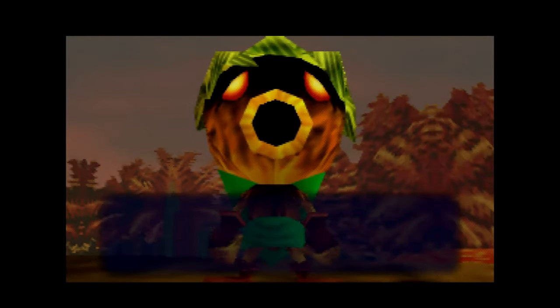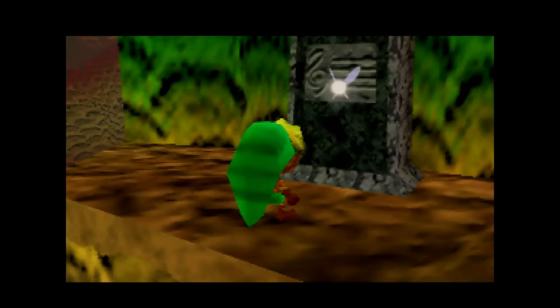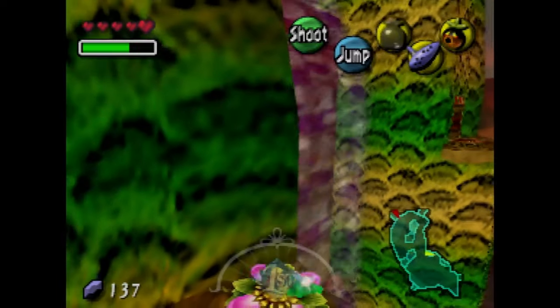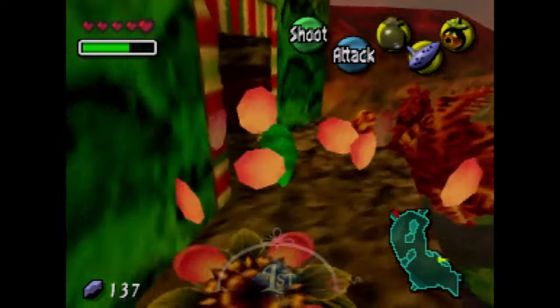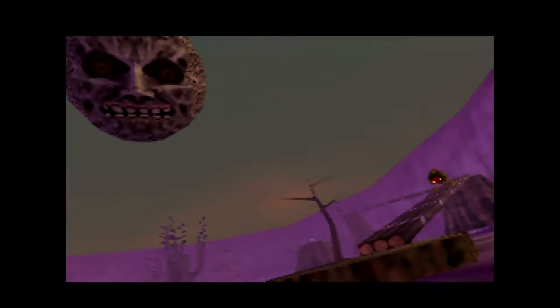We've now learned the Song of Soaring. Fun fact: soaring to owl statues was the only thing owl statues were used for in the Japanese version — in the Japanese version you cannot save at owl statues. That's why the Japanese version had three save files, because they wanted to add the ability to save at owl statues in the North American version, but due to memory limitations they had to remove a save file.